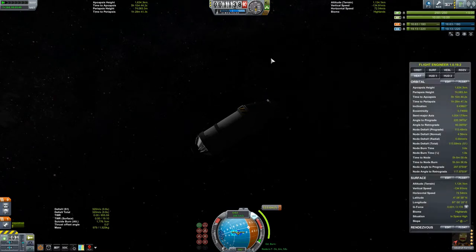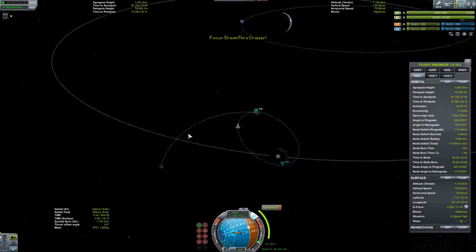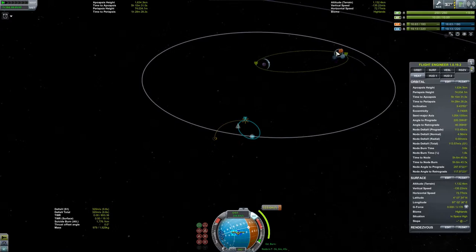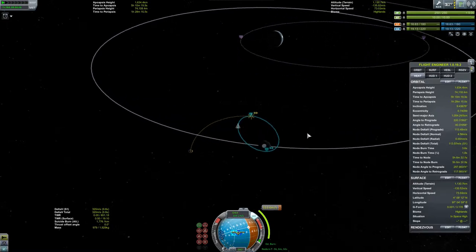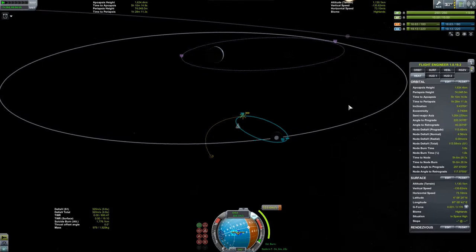Let's turn off infinite fuel - I just used that to set up the example quickly. Jeb here has a very limited Delta V budget, so if we were to escape here and add a maneuver, it's going to be highly doubtful that we actually have enough Delta V. It's going to be sharp close. To keep Jeb safe and alive, we're going to set up something more efficient.